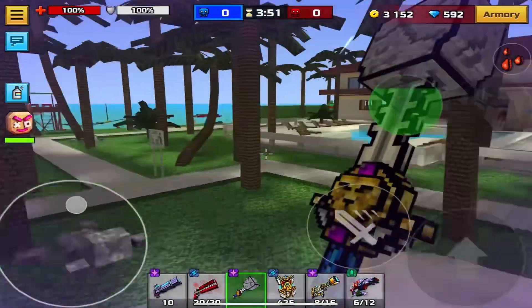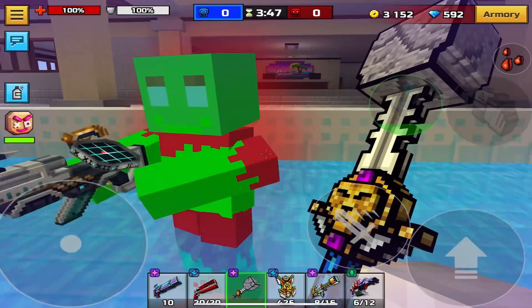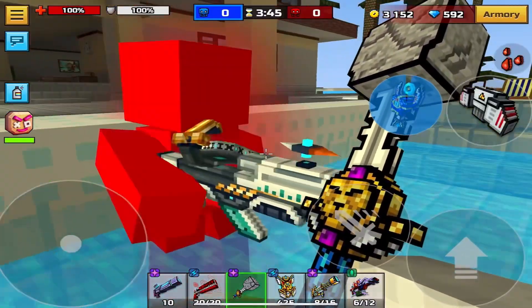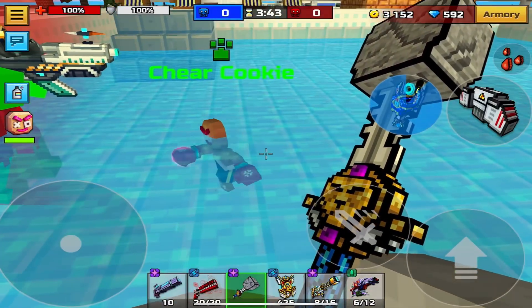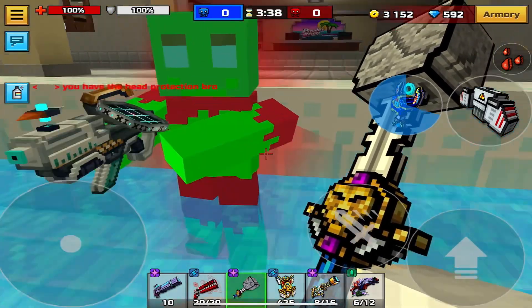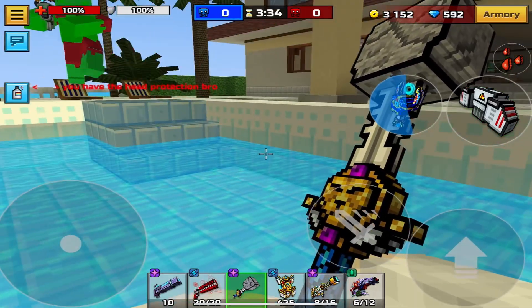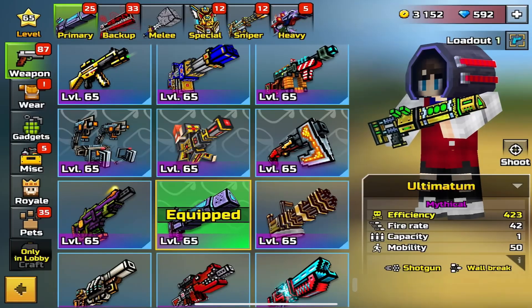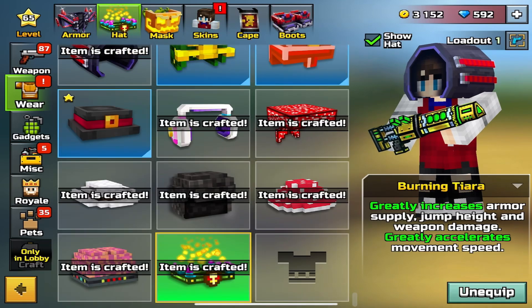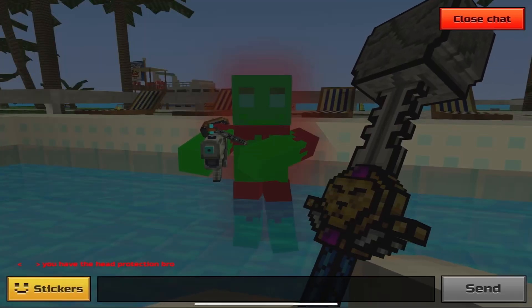Okay guys, I'm in the match now. This is him right here, so this is the new Anomaly Compass. I'm probably gonna unequip my pet — my pet's kind of killing the dude here. Oh my bad bro. He said 'you have the head protection bro' — I think he means I'm wearing this hat, I don't really know.